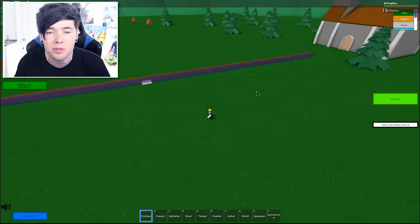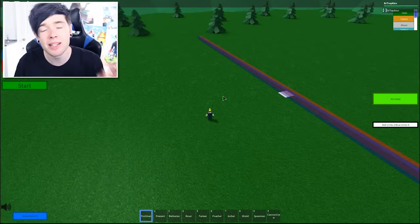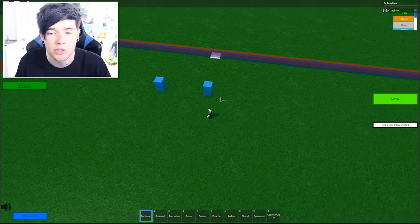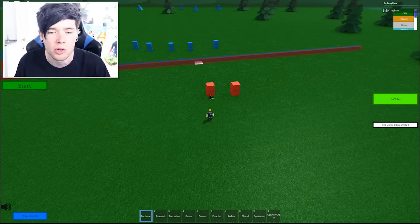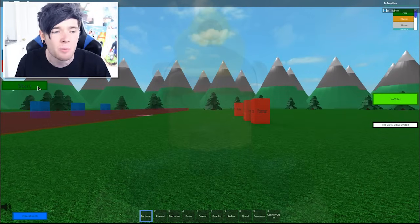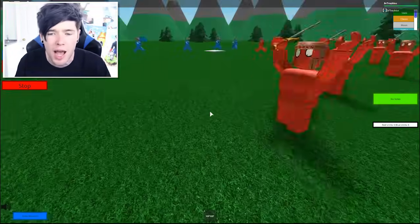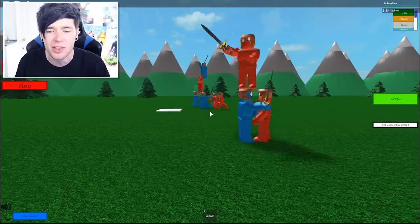We are going to place some of them down. I'm just going to start off with a very simple footman fight. All we need to do is select what kind of stuff you want on each side of the war. So let's go 1, 2, 3, 4, 5 for blue. Then we walk over to red and do 1, 2, 3, 4, 5. Then we go into first person because it's a little bit easier to see, click start, and the battle will begin. And they just fight each other to the death.